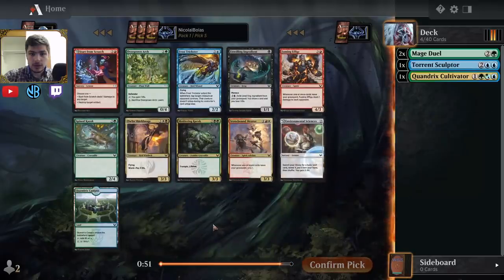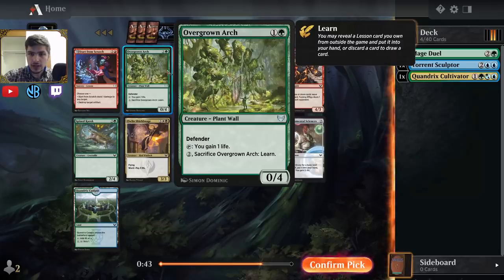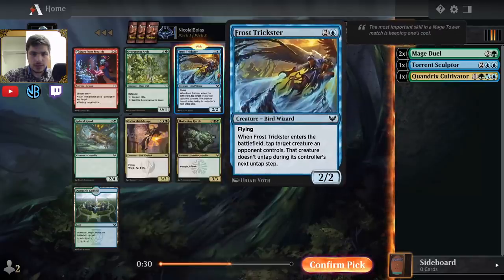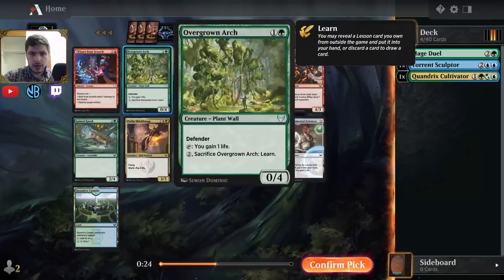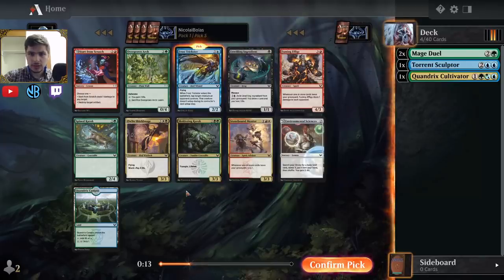Now there's another interesting pick — Frost Trickster is fantastic, so I'm probably going to take that. I also really like Overgrown Arch — both cards are quite good. I could also just go towards black-green with two Mage Duels, but I haven't seen a ton of black. I think Frost Trickster is just so powerful it's worth taking here. There's also Quandrix Campus, which I love as a card. I'm going to take the Frost Trickster — that's a nice pickup.